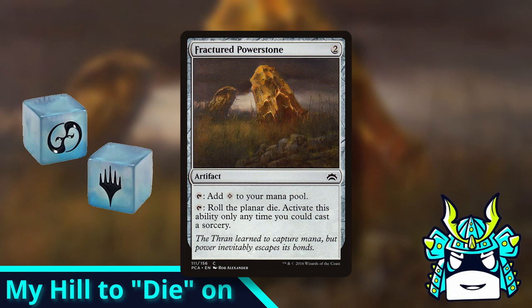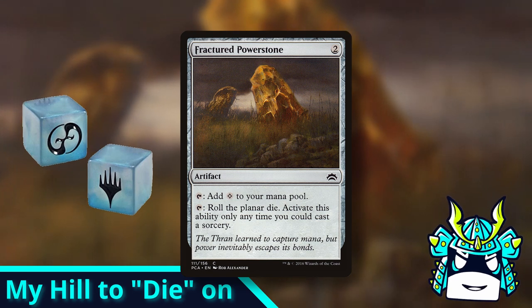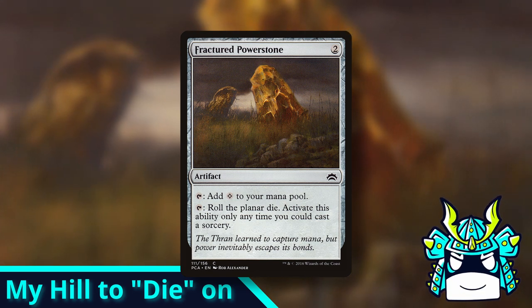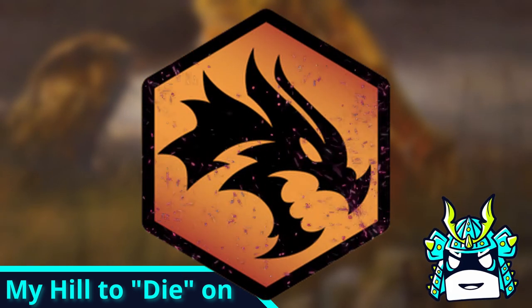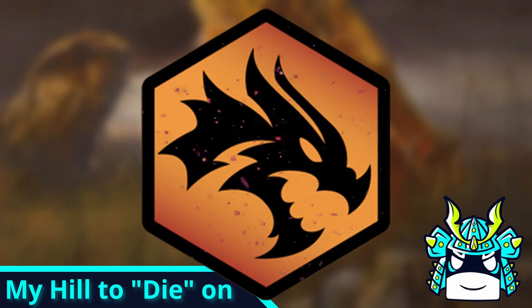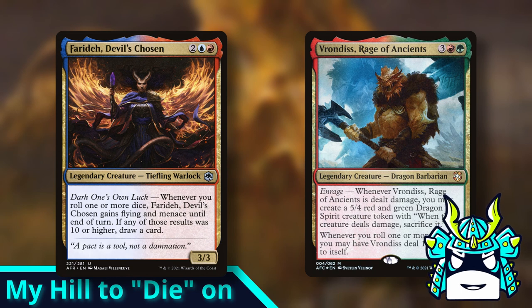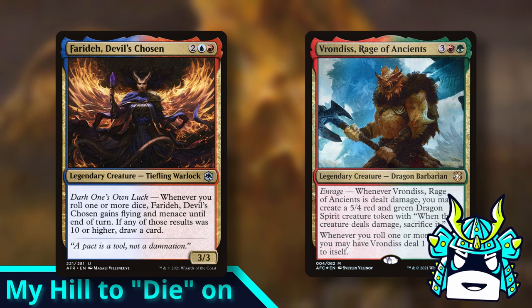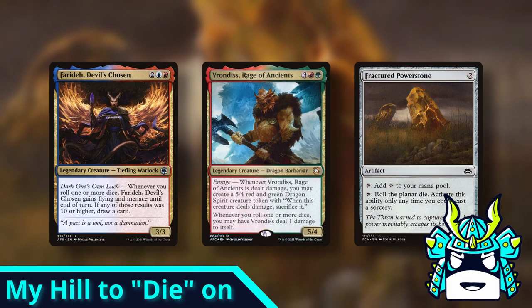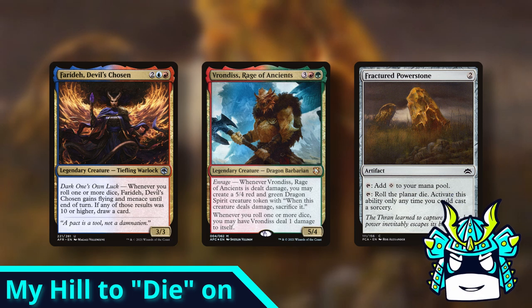I wouldn't fault you for wondering, why do you want to roll a die so badly if it doesn't do anything? That's a good question. It's true that Fractured Power Stone's second ability doesn't actually do anything, or at least it didn't until Adventures in the Forgotten Realms brought dice rolling into black border. There are now two commanders that have an ability that triggers whenever you roll a die. But if you're playing one of these commanders and you use your Power Stone's ability that says roll a die on it, the game just refuses to let you roll that die for absolutely no reason.